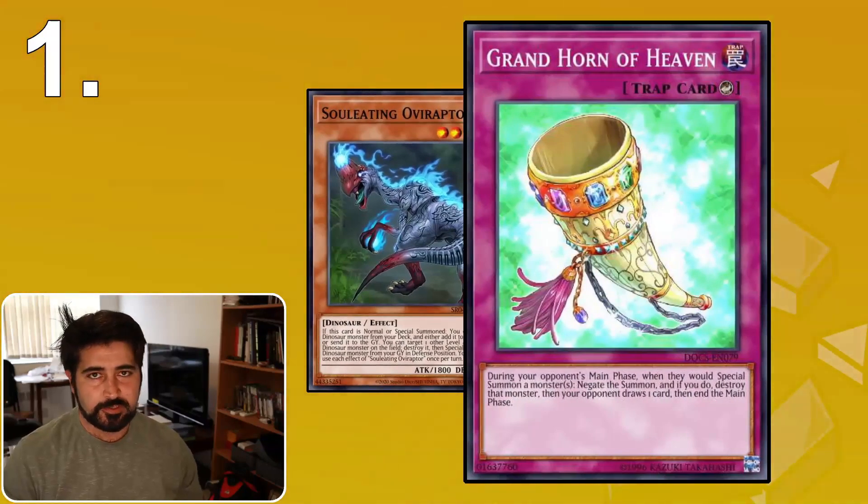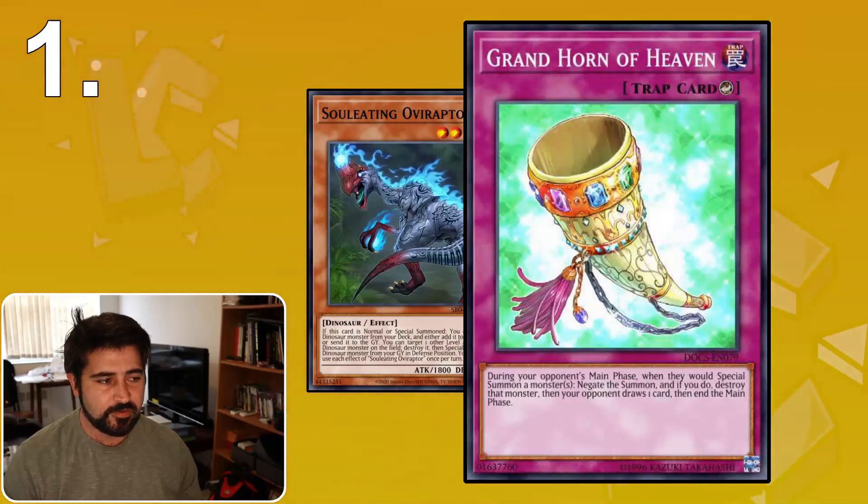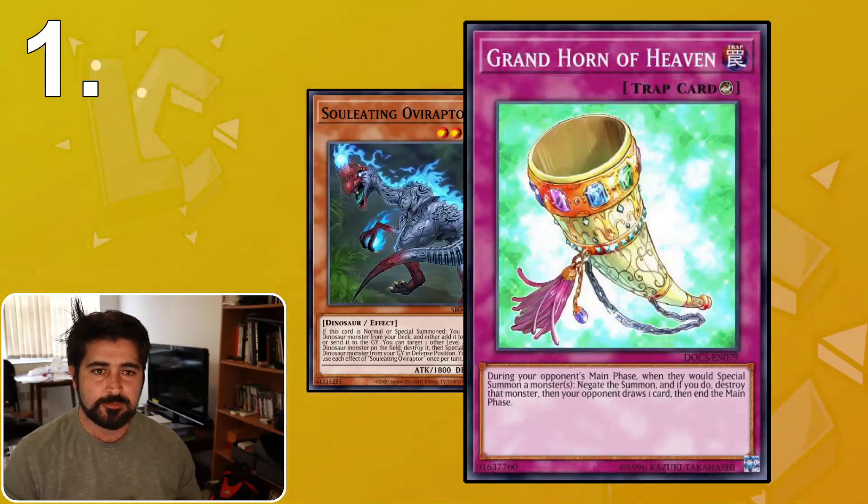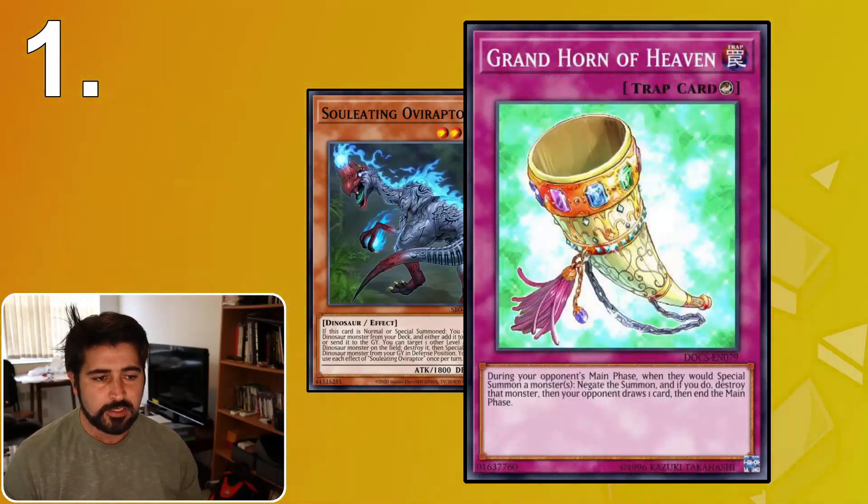Another reason to set cards in main phase 1 might involve this card — Grand Horn of Heaven. It says during your opponent's main phase, when they would special summon a monster via an inherent summon, you can negate the summon and destroy the monster, then your opponent draws a card, and it ends the main phase. So if you are concerned that your opponent is going to activate this card on you during main phase 2, you might want to set some cards beforehand. The tip here is that you should probably set cards before summoning in main phase 2, because the worst case is you come out of the battle phase, immediately attempt an inherent summon, and they send you to the end phase. If they use this in main phase 1, you can just go into the battle phase, come back into main phase 2, and try again.